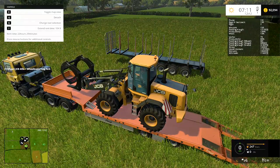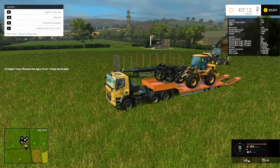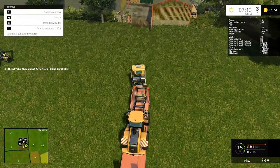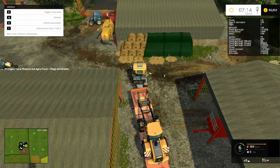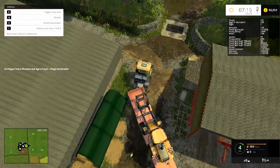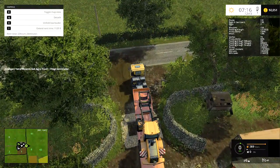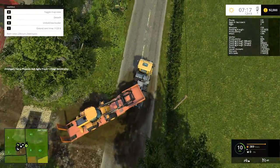Since we can't fit everything in one load, we'll take the JCB with the log fork up first, then come back for the Ponzi Scorpion. I'll close the gates up and do this journey out of cab so we can see it getting around the yard. I've got to squeeze past the straw up there - there we go. Now I need to put my beacons on and there are rear beacons as well. There's nothing coming so we can get out onto the road.